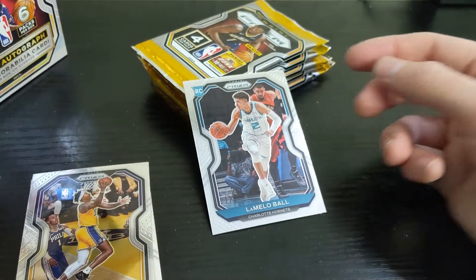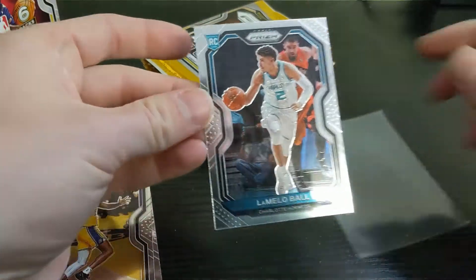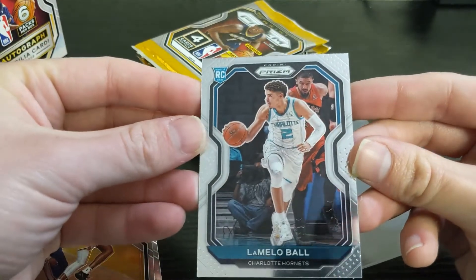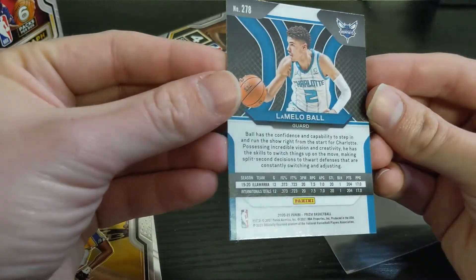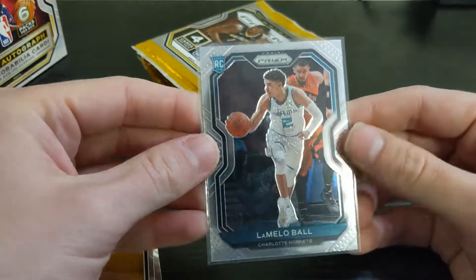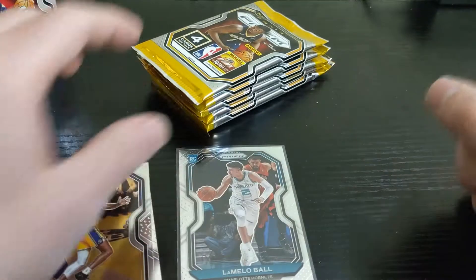I've gotten lucky lately with LaMelo — I got that orange laser out of Donruss, and now a base Prizm card out of my first box of Prizm I've been able to open. Centering actually looks really good, maybe a little off left or right, just a tad. Up and down looks good, and I don't see any print lines on the back, which is pretty common. His cards are selling like he is Luka — obviously early — but still a great card to get.